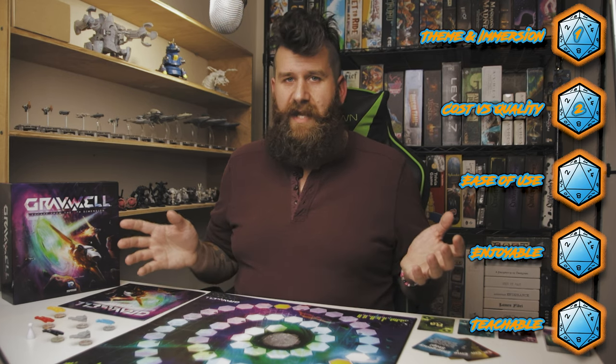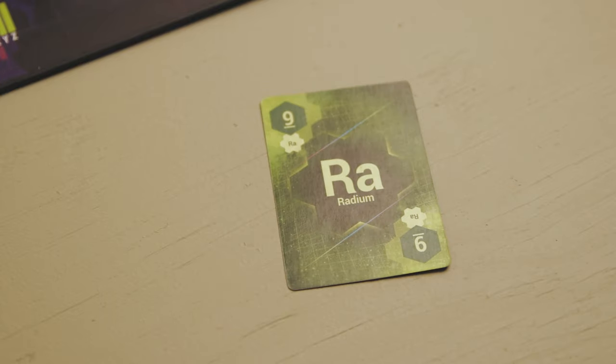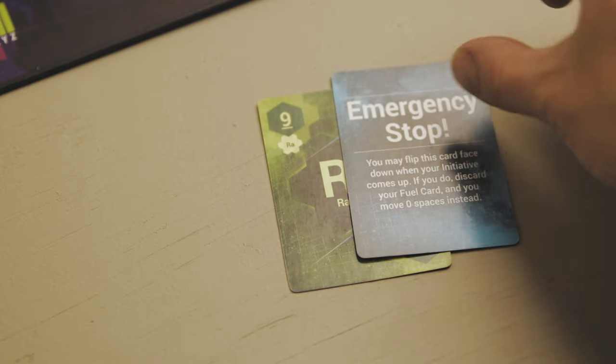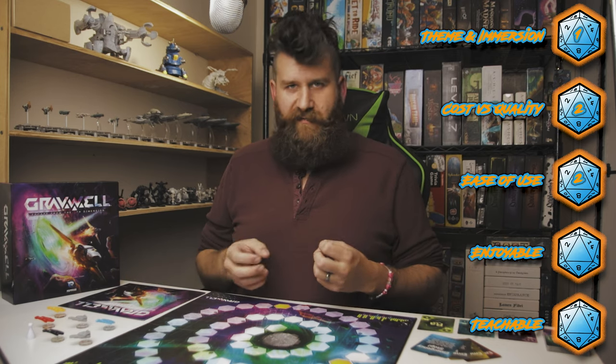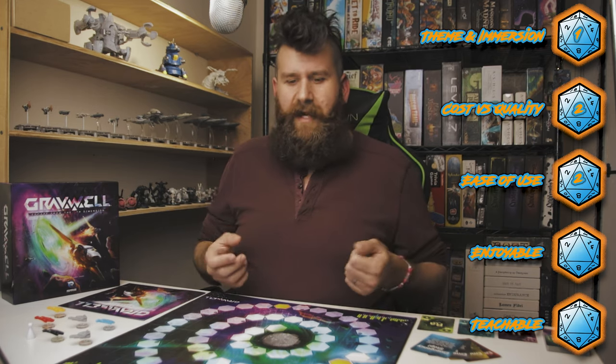Moving on to ease of use: very easy — solid two. Small board, few pieces, small deck of cards. Every player gets their one emergency stop card. You can sit at a two-and-a-half by two-and-a-half foot table and play this game. Not a lot to move around, not a lot of tokens, everybody can reach everything. Very straightforward.